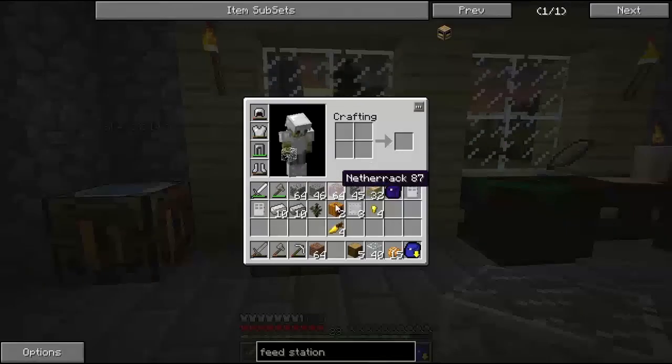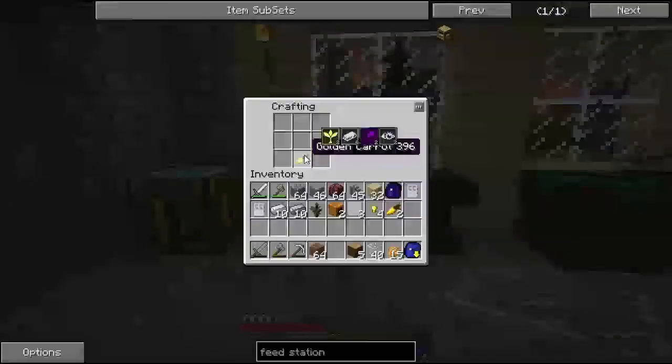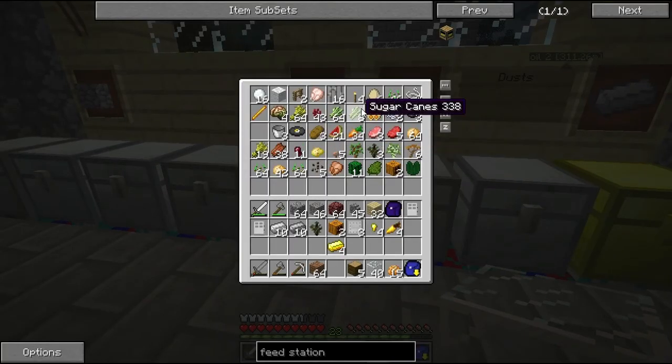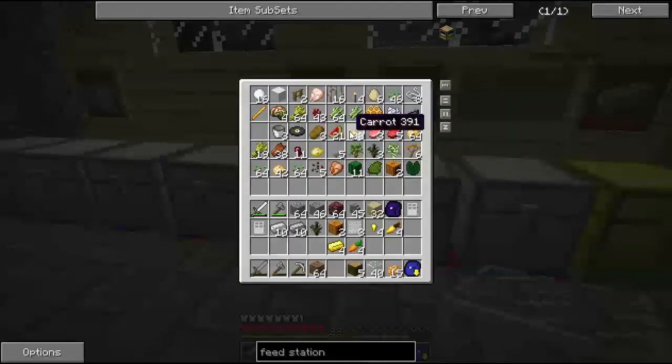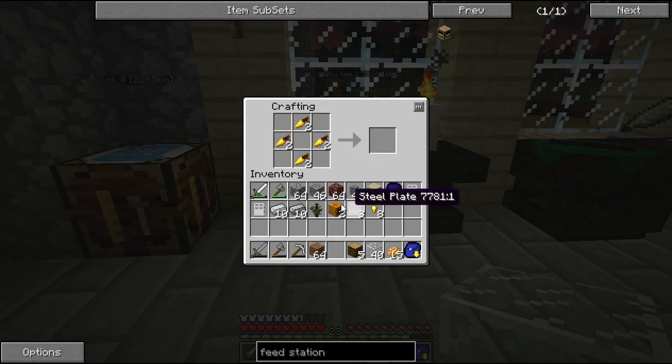I just need some wood. So let's place the steel plates in the middle with the carrots. I need some more carrots. So let's place the steel plates in the middle — as I need to make two feed stations. Let's make these. So you've got wood and some steel plates in the middle. So that's two feed stations.